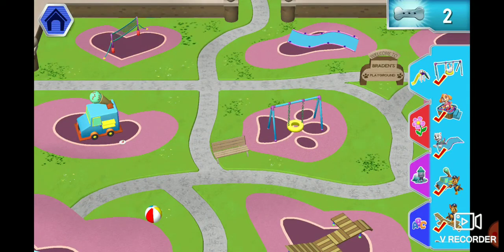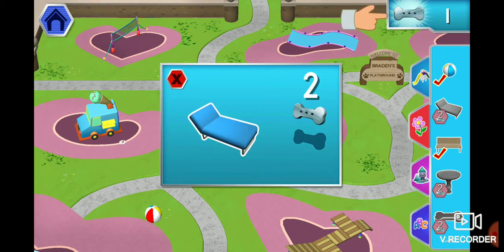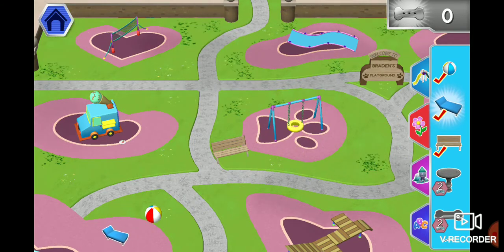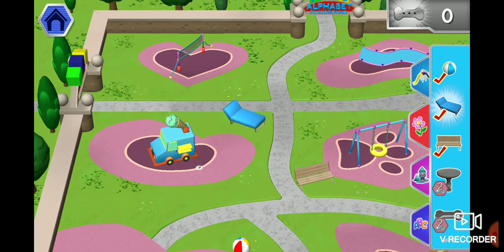Welcome back to the alphabet playground. Use your pup treats to unlock items. Tap on a deck. Tap the pup treat. One, two, three. We've unlocked it. Now drag it over to the play area. Place a decoration here. Paw Patrol is on an alphabet roll.